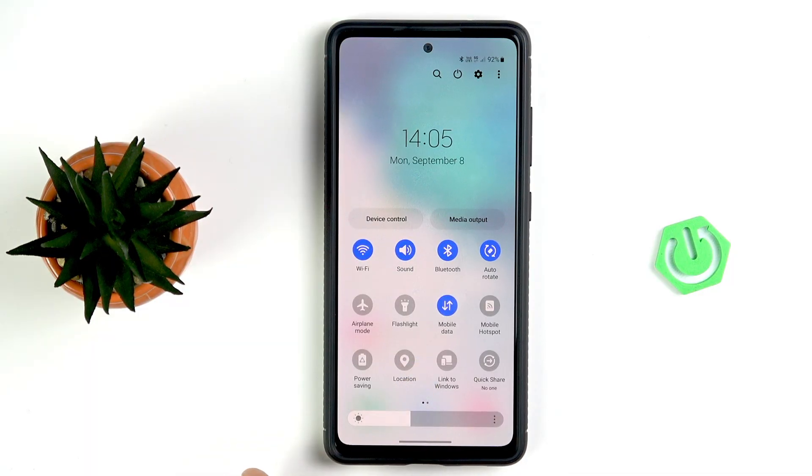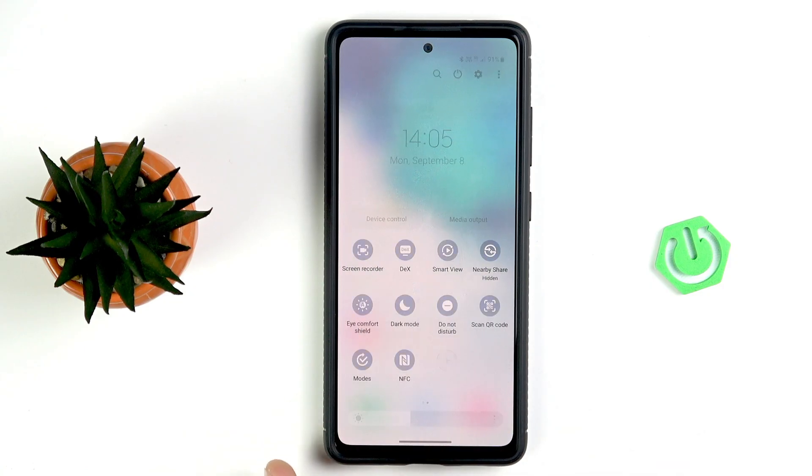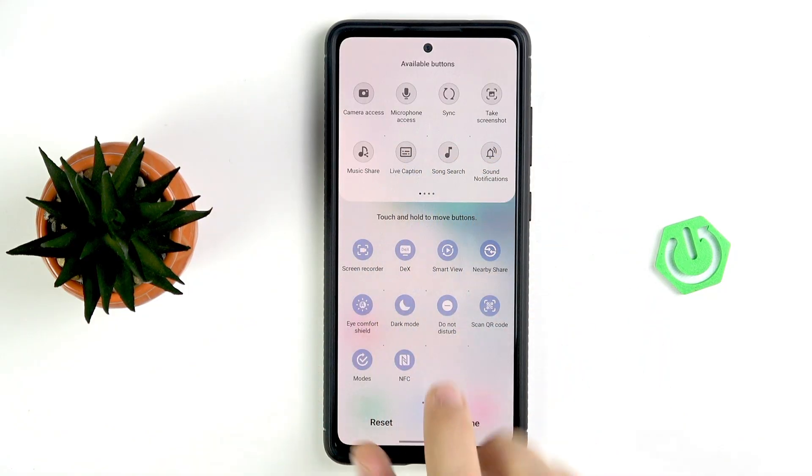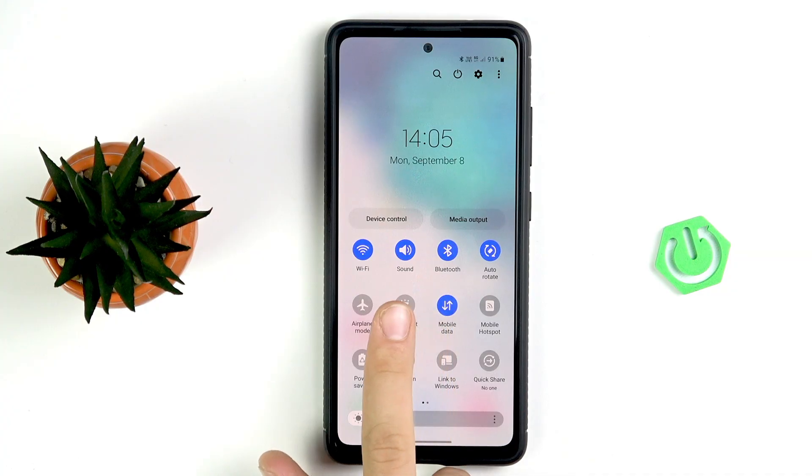This is just the airplane mode. If you don't see it here, you have to go to the next page, tap this plus button, and search for your option in the available buttons. Then tap done, and as I said, toggle airplane mode to refresh the network connection.